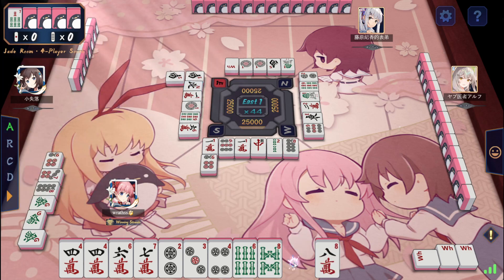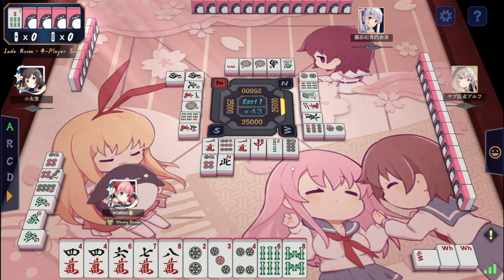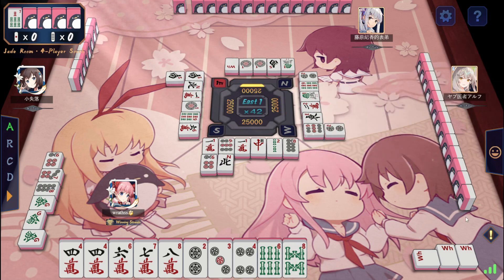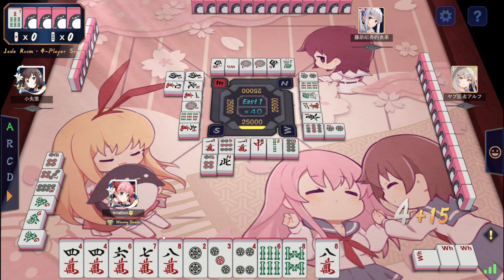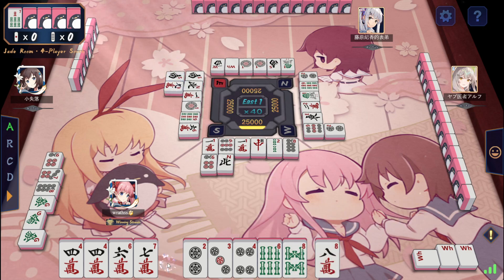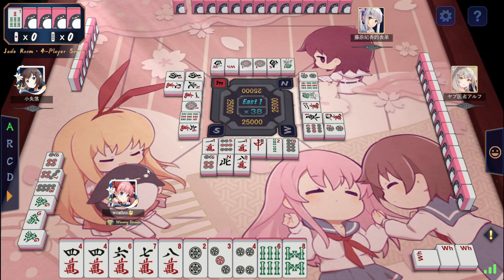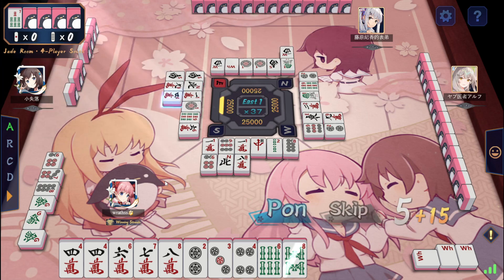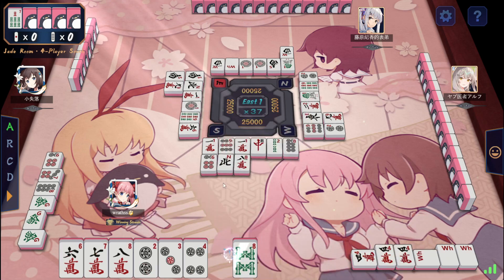Okay, we got Tenpai here. Yeah, 3 tiles of Sun Tzu. Yeah, a fighting dealer here. This is a pawn — go like that.